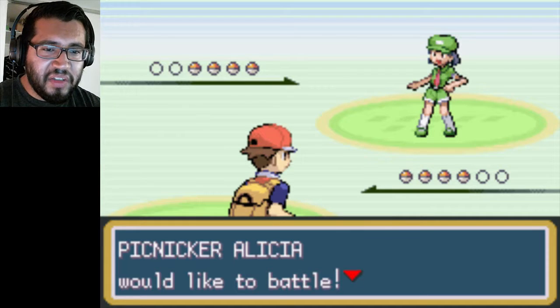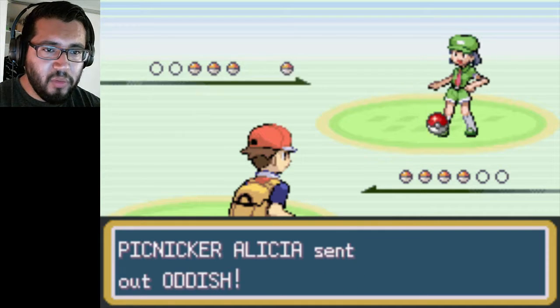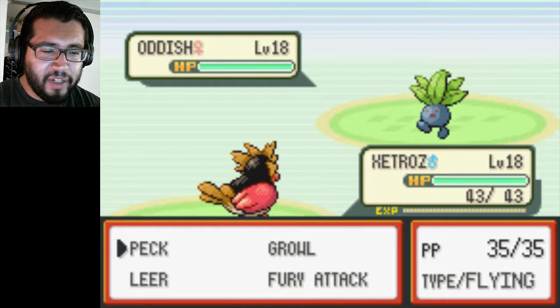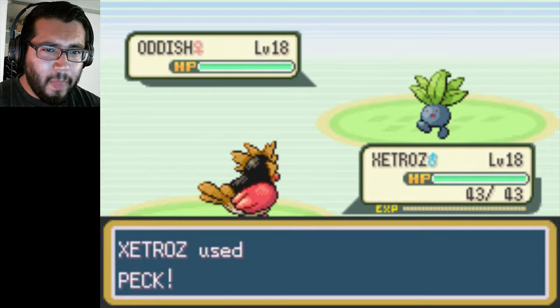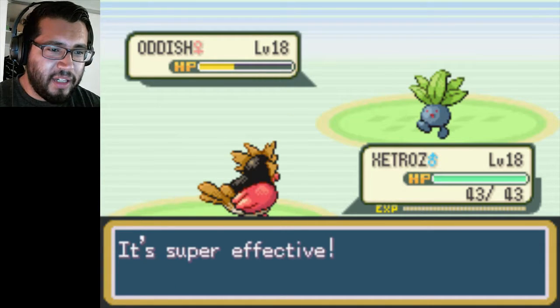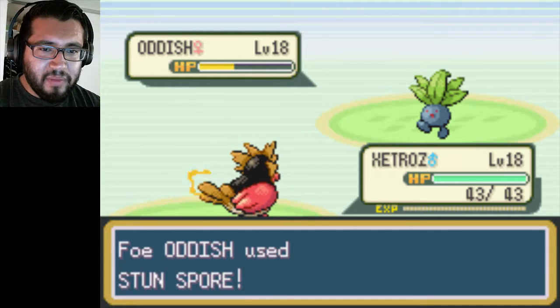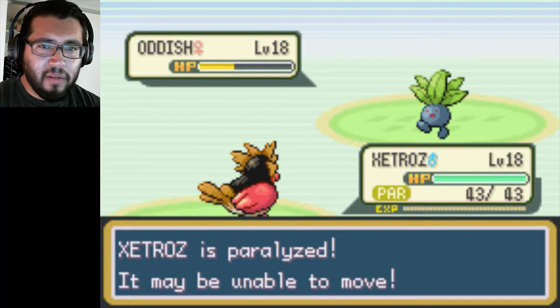Picnicker Elysia. Oh, an Oddish. Well, meet Zatros — my good friend Zatros. Zatros is growing and he grows every day. All by himself — I was gonna say he had the help of me, but no, that's not true.